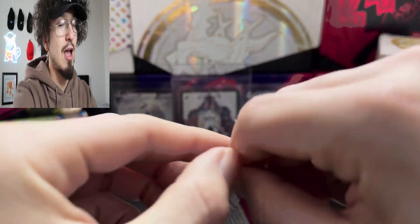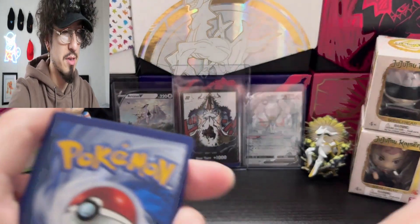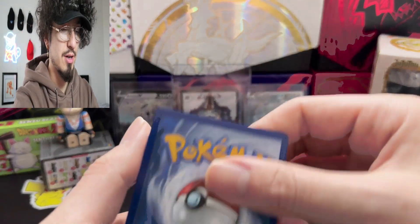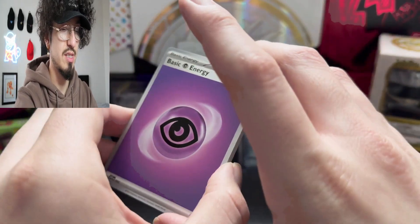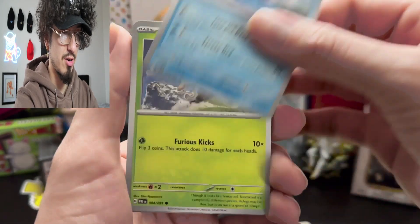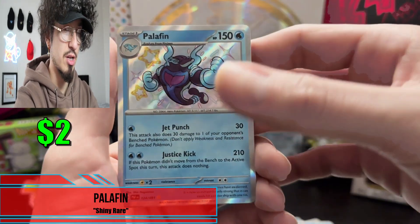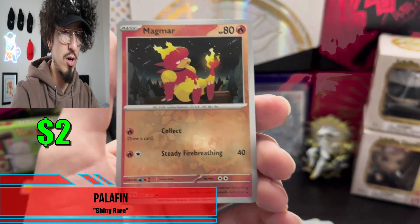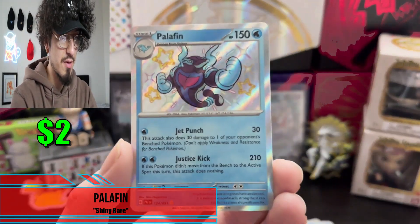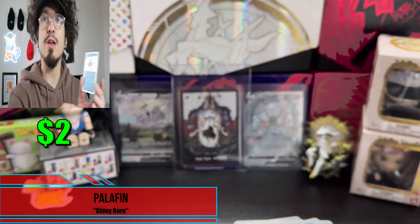I might actually have to retire from opening packs if we don't get a single thing — there's absolutely no way we continue with this bad luck. Come on y'all — water energy, psychic. Oh, is that something crazy down there? We won't get too excited, but all it takes is one pack. We got a shiny Palafin, a Magmar, and an Annihilape. Palafin shiny looks pretty solid!